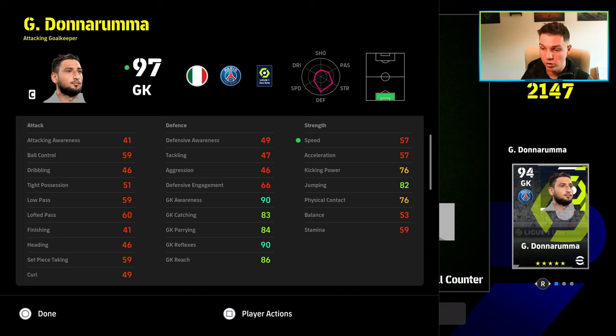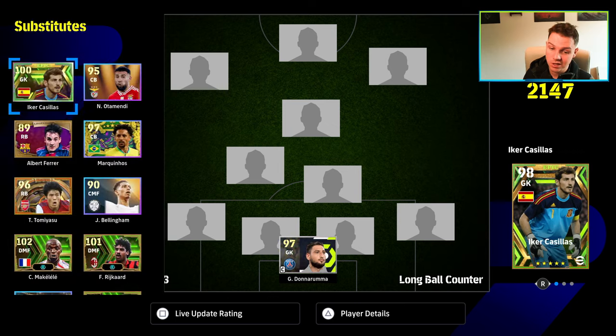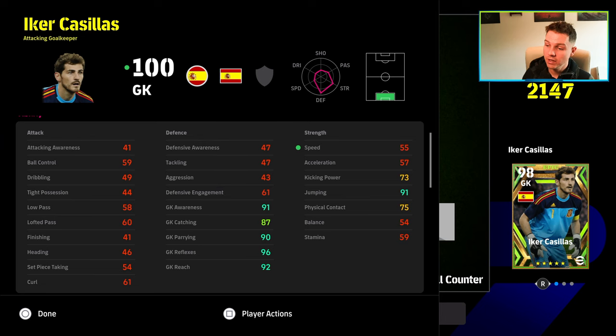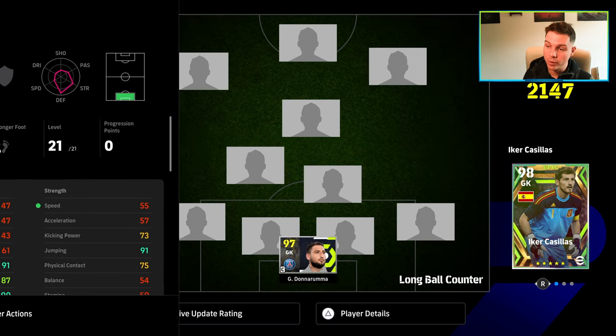The build with awareness and reflexes maximized is probably the one most people will go for with Donnarumma, since he's so big he doesn't need that extra reach like Casillas does. Casillas will have better reach, better jumping, and better reflexes relative to his size, but he won't be as long. A similar argument applies all the way up the pitch.